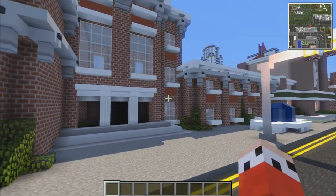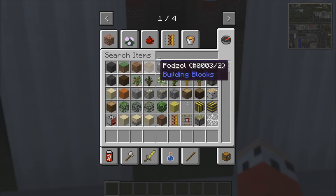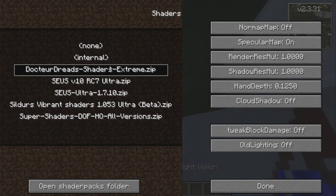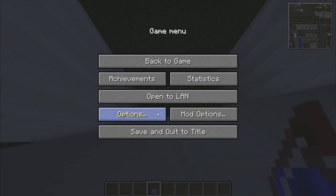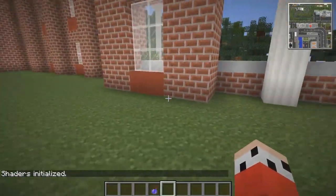Anyway, let's have a quick guided tour inside. Let's get a night vision potion so everybody can see, splash it, and let's turn the shaders off. Hit the button — there we go.